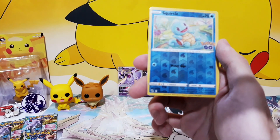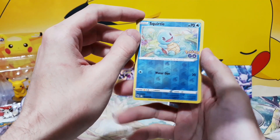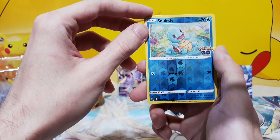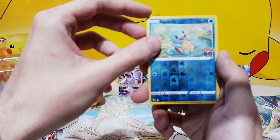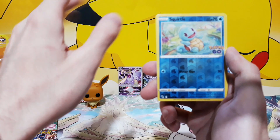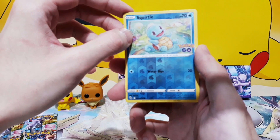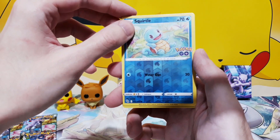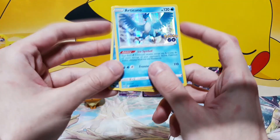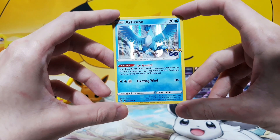Final cards — there we go. Going perfectly with the reverse Wartortle from the first video. Definitely glad I have this. Let's see — will we pull a Blastoise to complete the set? Let's focus on it first. And Articuno — I got this in my first video, but I will not complain about it because it's just a gorgeous card.